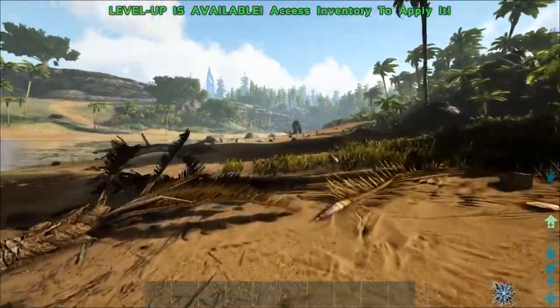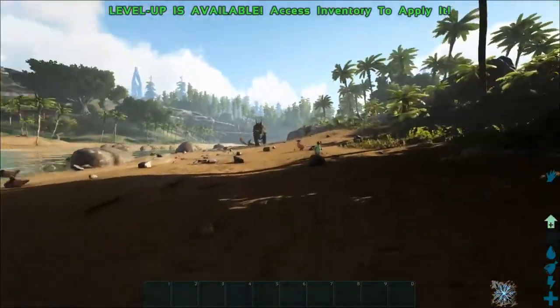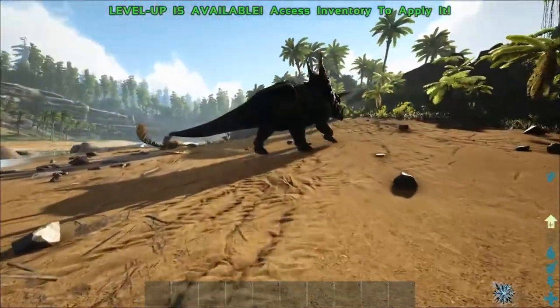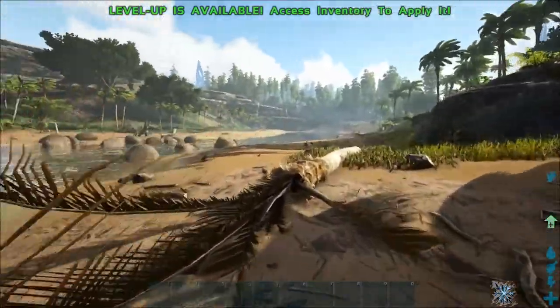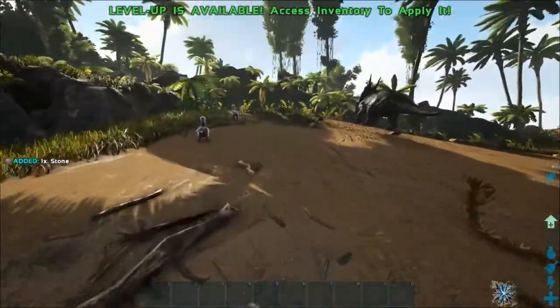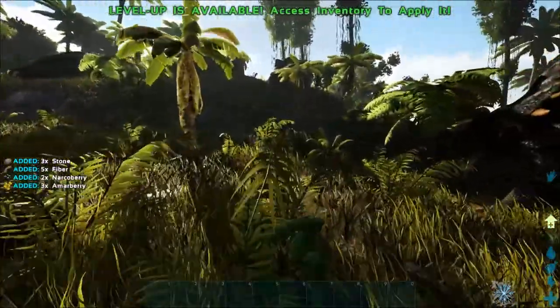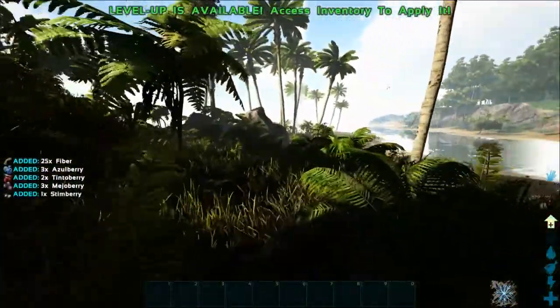I'm going to start off on the Island, try to beat the bosses there and clear it, then move to Ragnarok, then Scorched Earth, Valgaro, Aberration, Crystal Isles, and finally Extinction — so the King Titan. I'm not going to be doing Genesis because I've never done it and from what I've heard it's very difficult to do solo. This is just going to be a solo playthrough of me trying to beat all the maps.